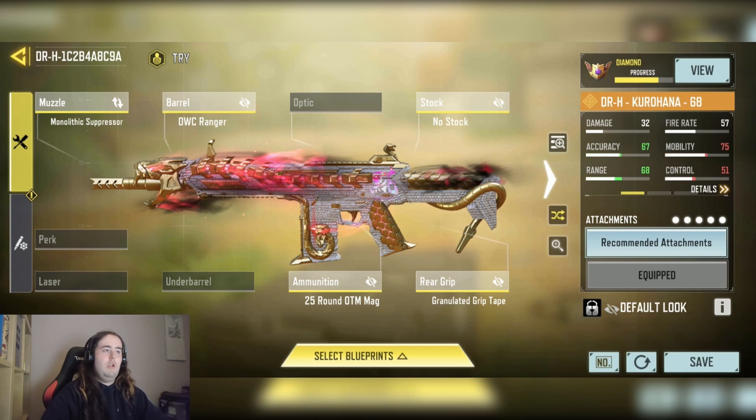So here's my DRH loadout. As you can see, it is essentially my action mobility build — actually range-peeled — but there's quite an aggressive build compared to some of the ones that people use.